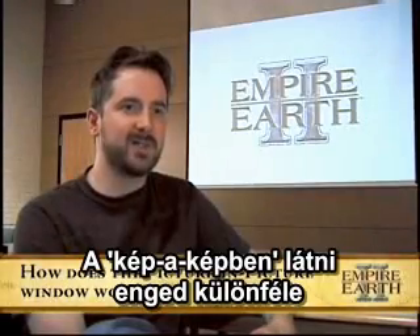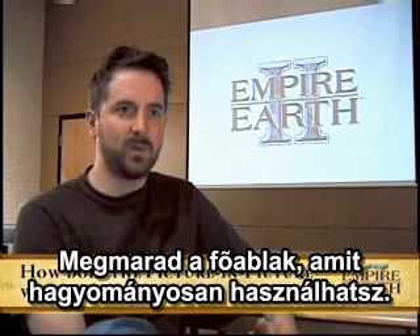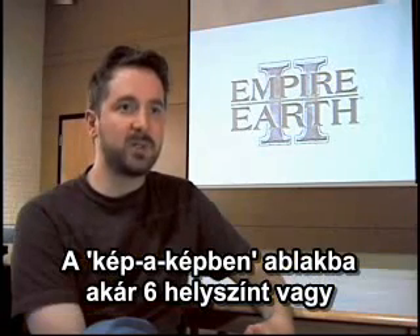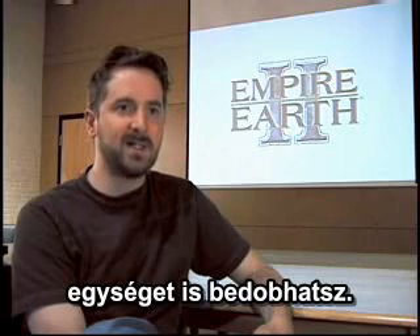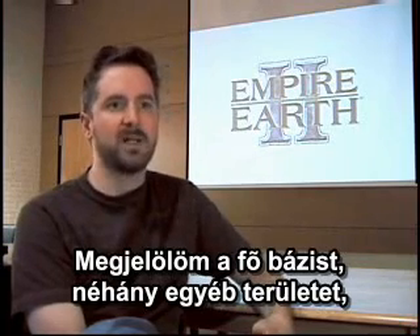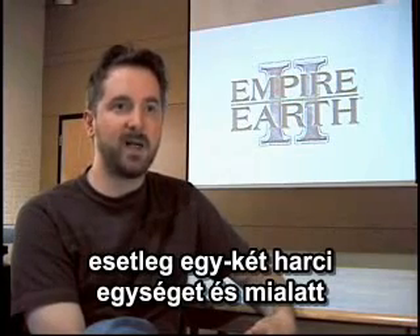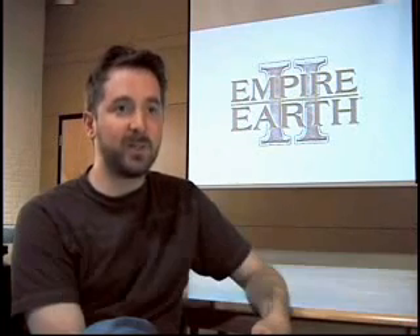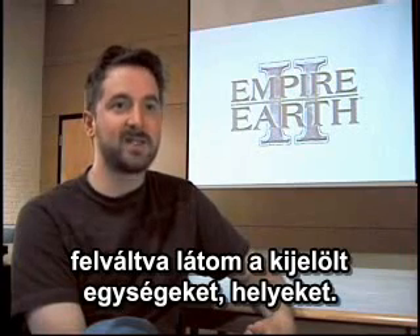The picture-in-picture in Empire Earth 2 lets you see different areas of the battlefield all at once. You can have your main view doing whatever you would normally be doing, but you can also bookmark the picture-in-picture window to cycle through up to six different locations or units. You can bookmark your main base, your second or third territory, one of your spies, and a few of your combat units, and as you're managing your army or base, the game will cycle through each of these locations.